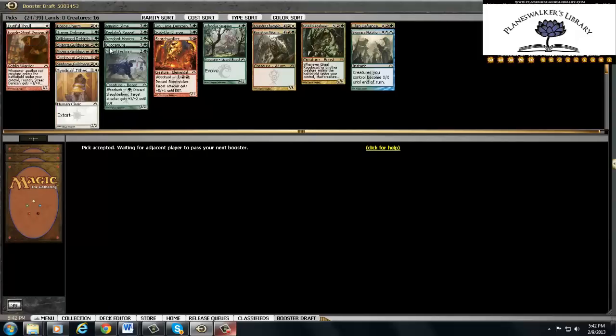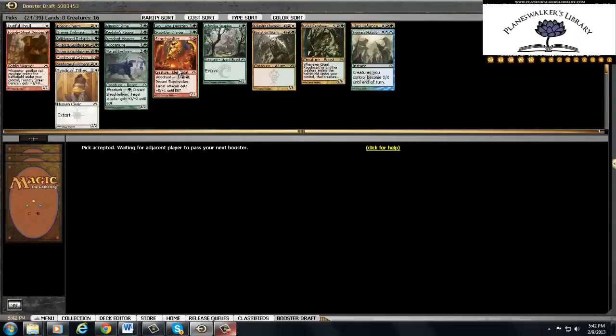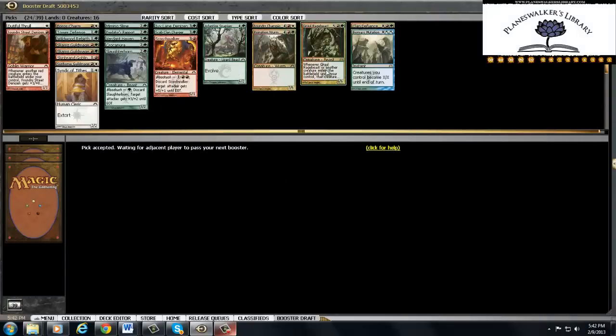We're gonna have to play some subpar stuff in this deck. What I've learned from drafting this set so far is mana bases — especially in three-color decks — are very important. Currently we just have a lot of nice bomby cards but we're not gonna easily be able to cast them. So we're just sitting here like 'eh, well, we'll have some guild mages and not enough fixing, and we'll see if we can get completely lucky.' If we go one and two with this it's a success.